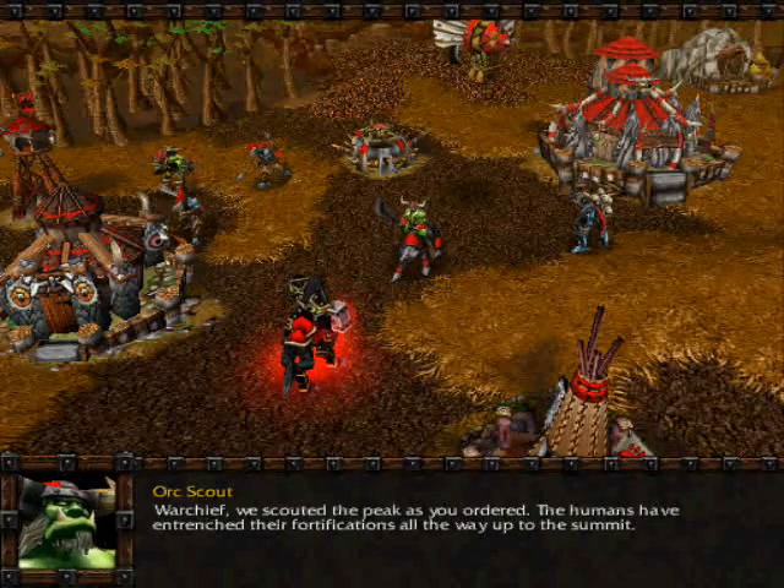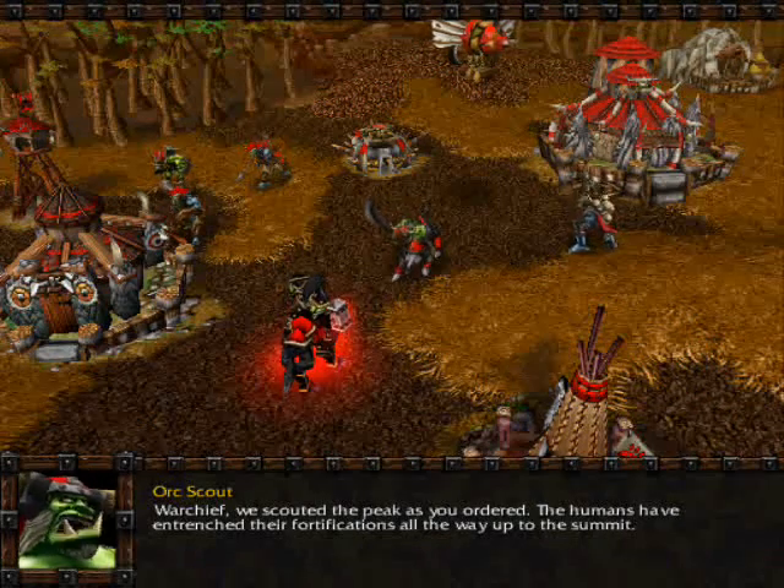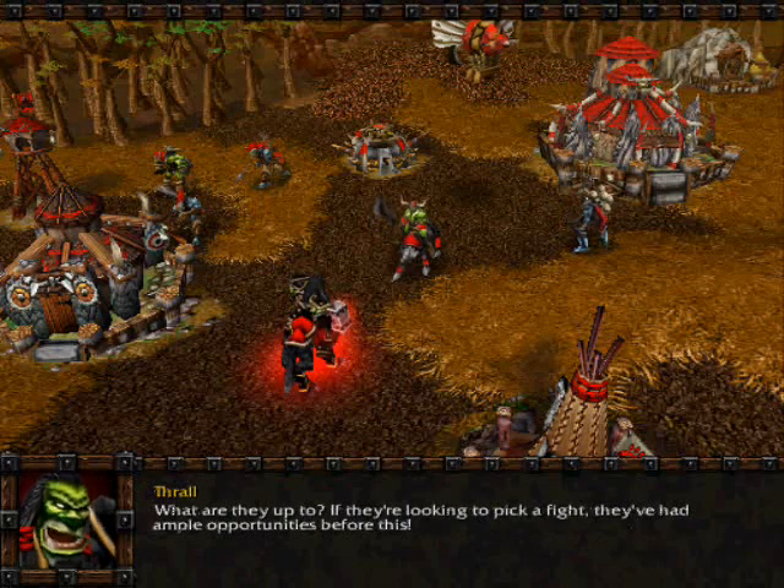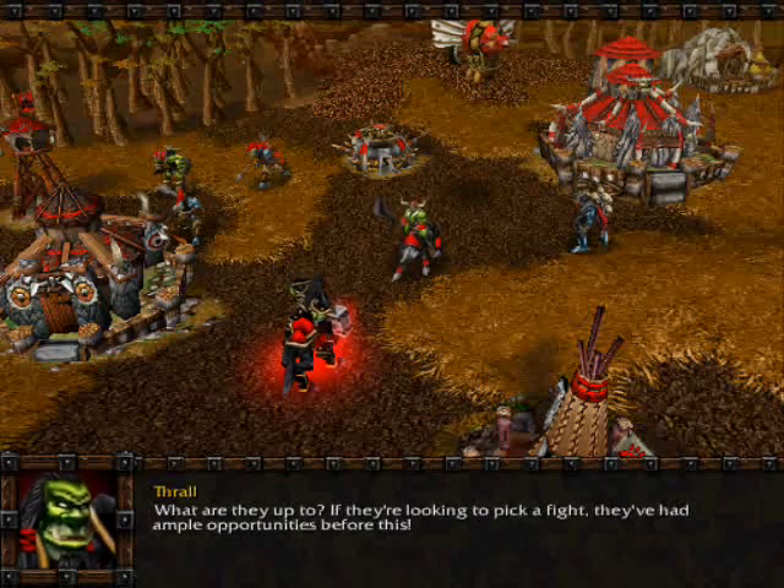Warchief, we scouted the peak as you ordered. The humans have entrenched their fortifications all the way up to the summit. What are they up to? If they're looking to pick a fight, they've had ample opportunities before this.